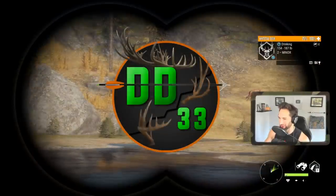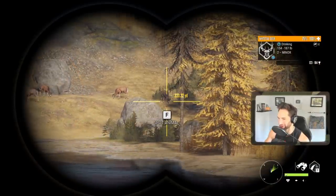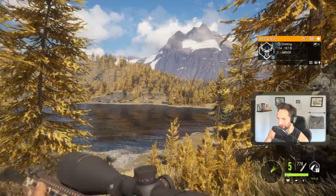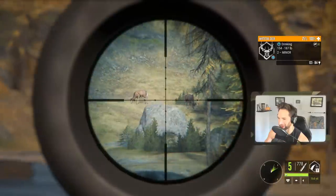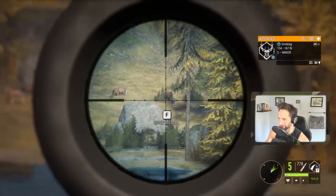Looks like we'll be starting off with a small whitetail buck right here at about 217, but then there's a beautiful buck right there at 220. We don't have a good shot so I'm going to try and take a shot on this buck in hopes that he turns broadside and gives us a nice follow-up shot.